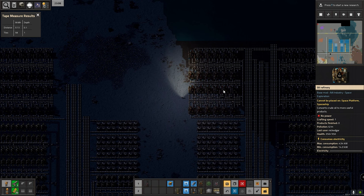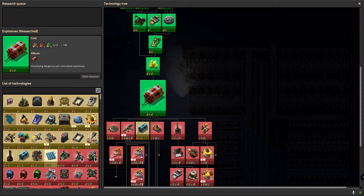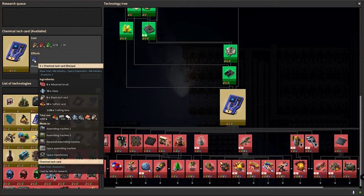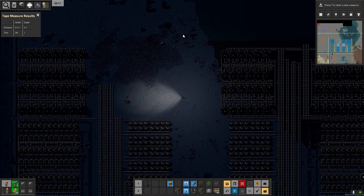I'm going to leave the oil processing here for now and progress with other areas, then come back to it. I'm looking at science — I need chemical science, the blue one, which requires red circuits, glass, and sulfuric acid. I can't make any of those at the moment. Hopefully with oil I'll be able to make sulfuric acid, with plastic I'll do advanced circuits, and the glass I'm getting to next — once I've dealt with gases and chemicals.